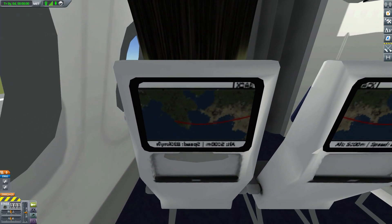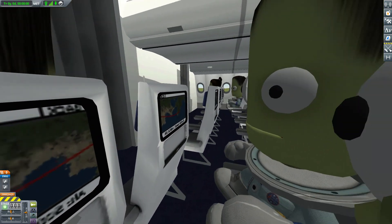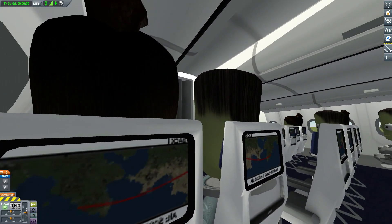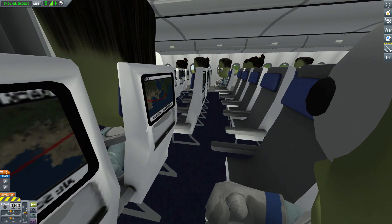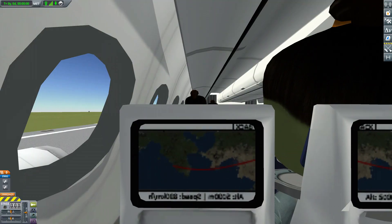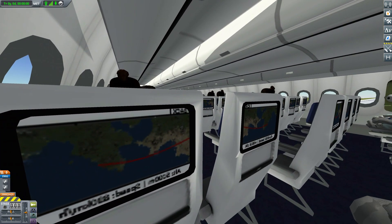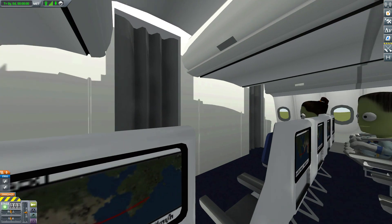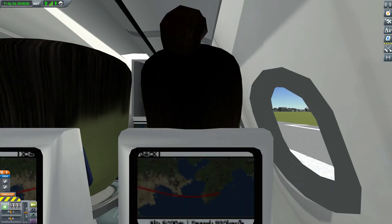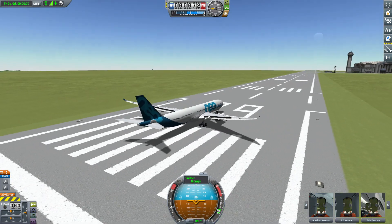Beyond that, the cockpit view is pretty cool — we have the second seat there. Then we have the passenger cabin. Just look at all those empty seats we could be using! If we toggle the view, on the back of the chairs we have a map with the route — I like that little detail. In some places Kerbals are crammed together and in others they have loads of room. There are 28 seats in total in the back — it's really nice how many Kerbals this thing can hold.